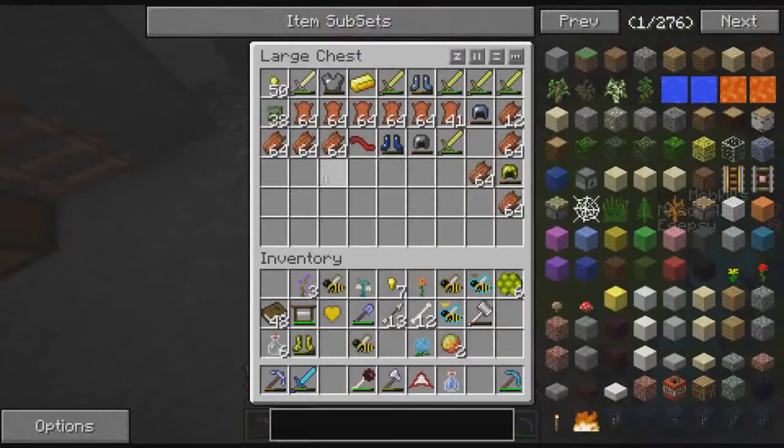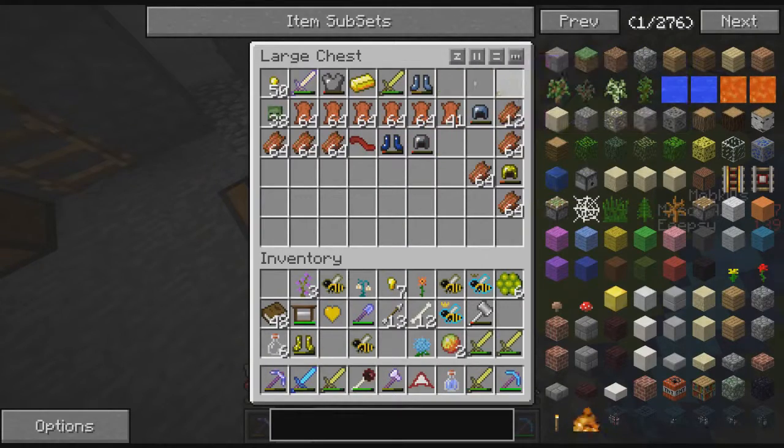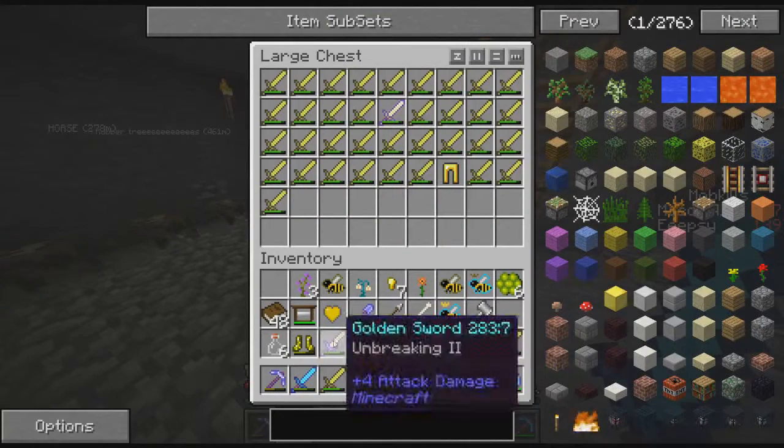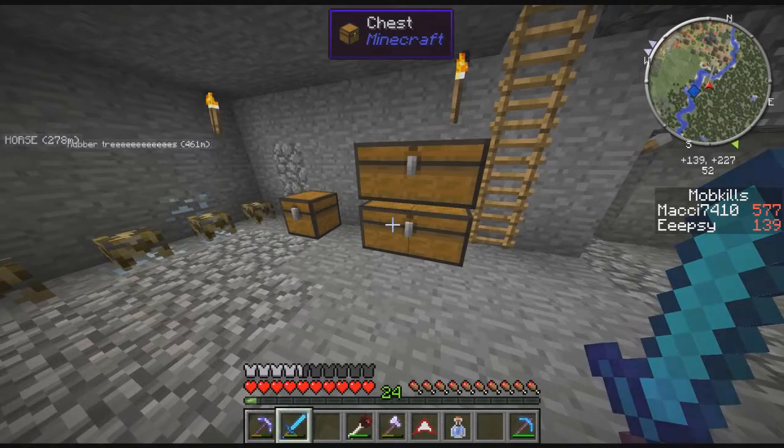Over here we have all the stuff it drops. We get a lot of gold swords so we put all the gold swords over here until we get the uncrafting table.